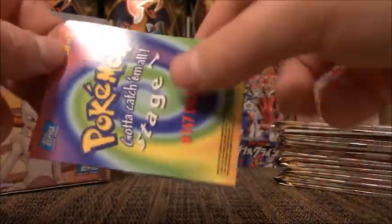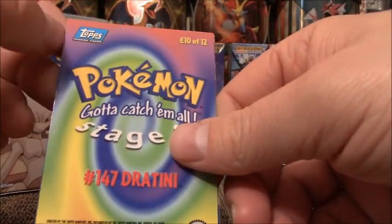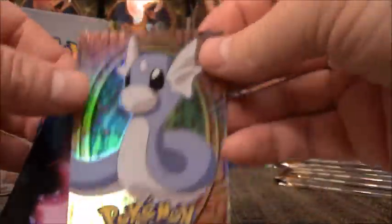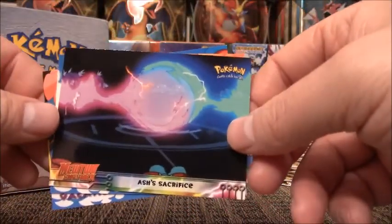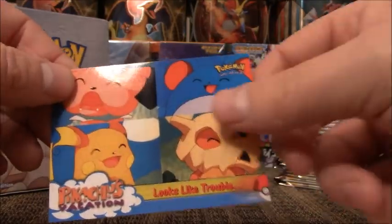Looks like we're going to have a foil Jettini, which is fantastic. That looks so cool. That's awesome. Ash's Sacrifice, Everyone Pull.